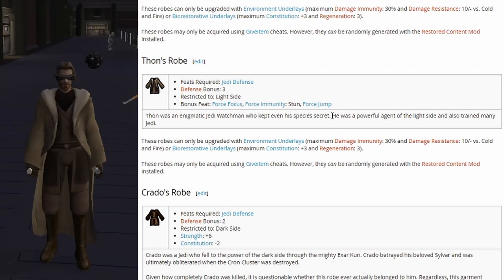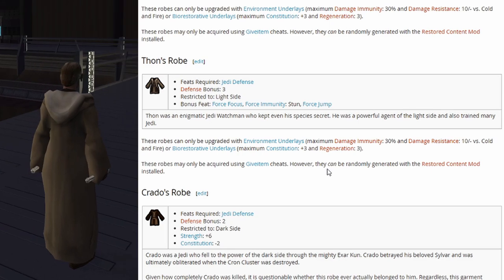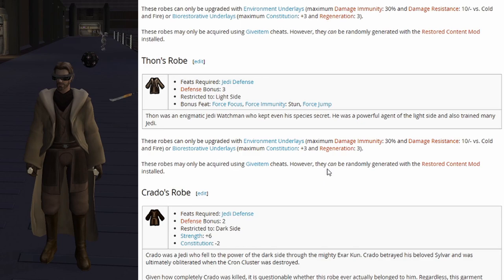Next up is Thon's robes: defense bonus 3, restricted to light side. These have bonus feats including force focus, force immunity, stun, and force jump. So a Jedi Counselor could put on Thon's robes and get force jump, which is usually only restricted to the Guardian class. And it looks like all of these can take underlays as well.